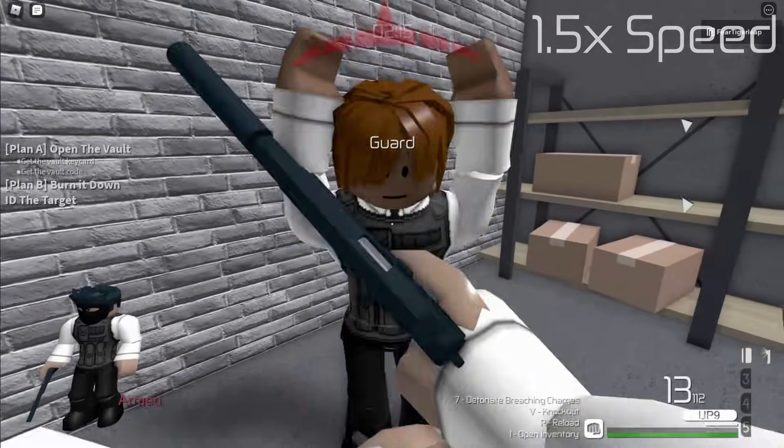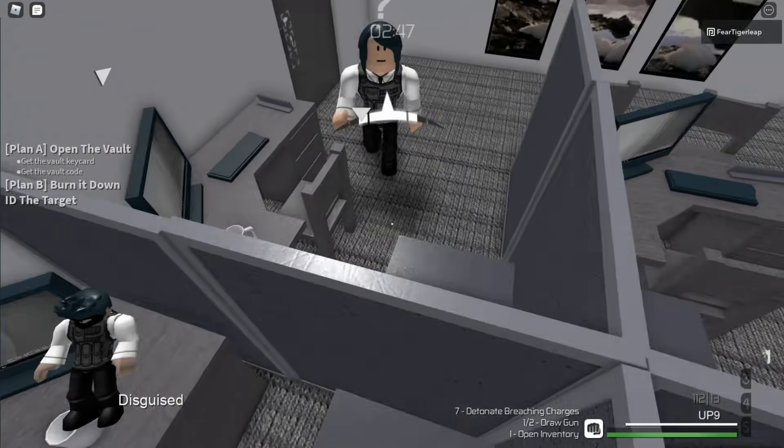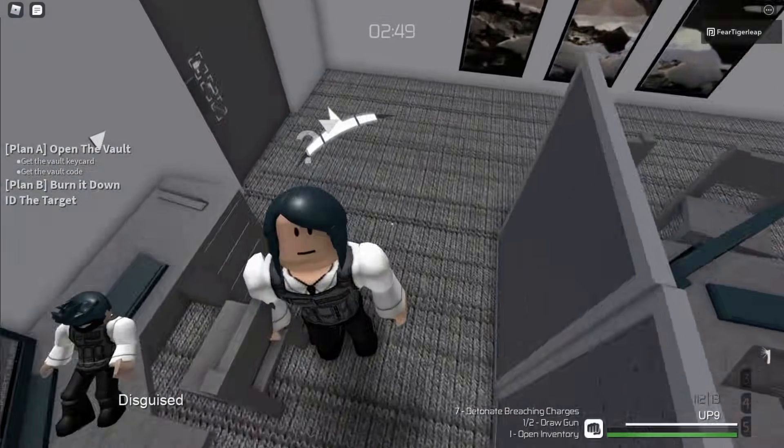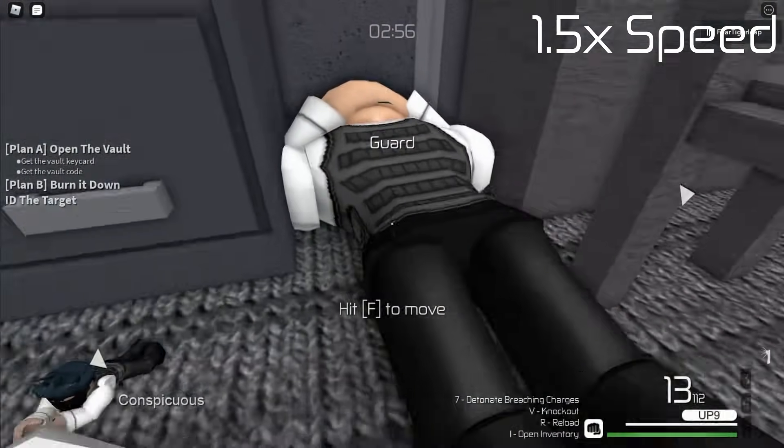Once the basement is clear, it's time to move on to the top floor. Dropping a keycard in this spot allows you to easily lure this guard, which you can safely take out. No one goes here unless you lure them, so you don't have to bag the body.